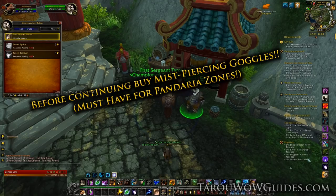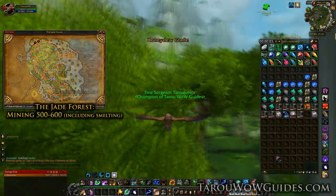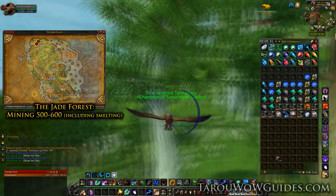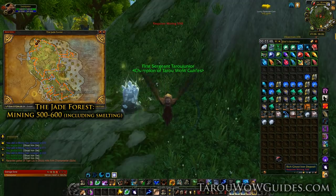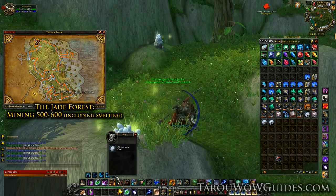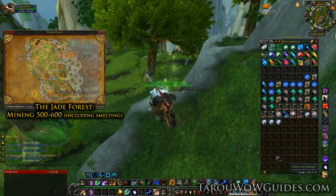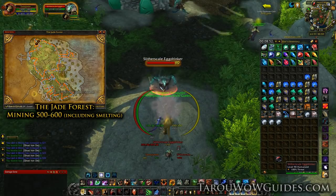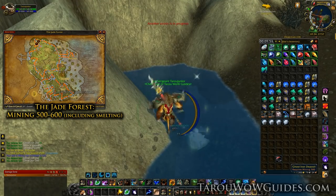If you need a mining trainer in the Jade Forest, he's right here in Honeydew Village. The Alliance one is in Paw'don Village, with a neutral one below Tian Monastery in front of the green stone quarry. We'll be using my top route on the map, but Alliance can use the bottom route if starting off in Paw'don Village. The main nodes you'll come across are regular Ghost Iron, but sometimes you'll find rich Ghost Iron which you won't be able to mine right away. Some of the best classes for mining are Paladin and Druid; DKs are good as well, along with Rogues for Vanish and Hunters for Feign Death. My top route includes Windward Isle, but avoid it if you don't want to deal with mobs — it can also have rich Ghost Iron and Trillium which you won't be able to mine right away. Instead just continue the route and skip Windward Isle.